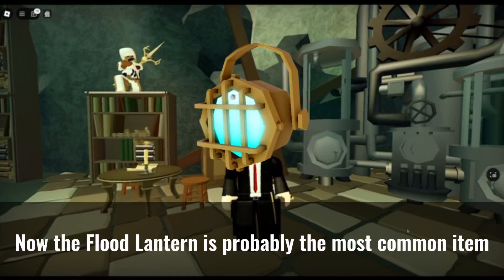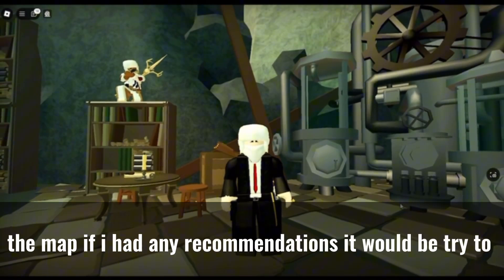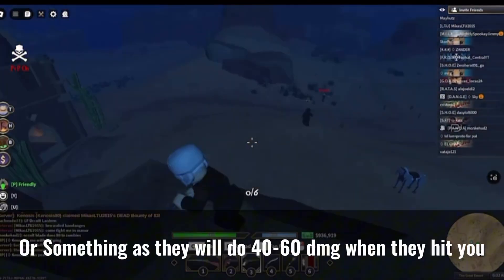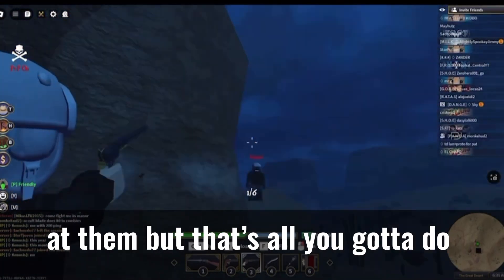The flood lantern is probably the most common item in this Halloween update. You can get it by killing any of the zombie bosses around the map. If I had any recommendations, it would be to try to keep your distance at high ground, as they will do 40 to 60 damage when they hit you. If you can find a high place so they can't get you and you slowly shoot at them.